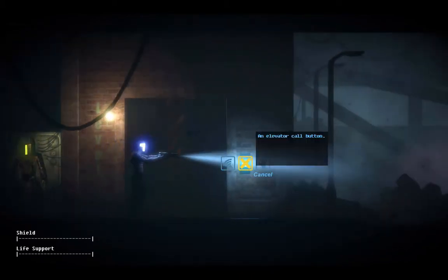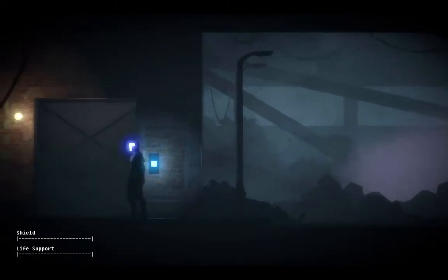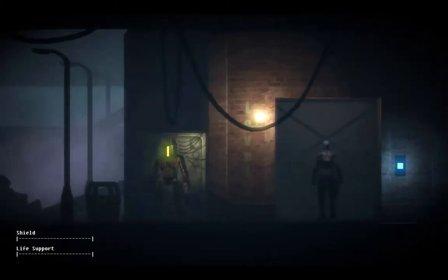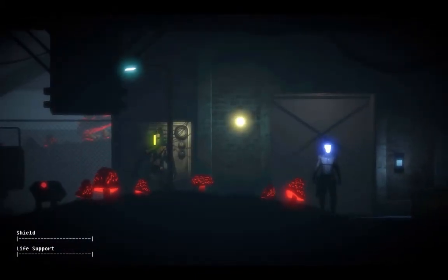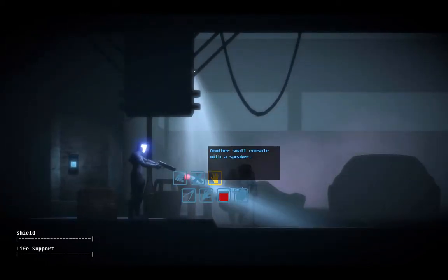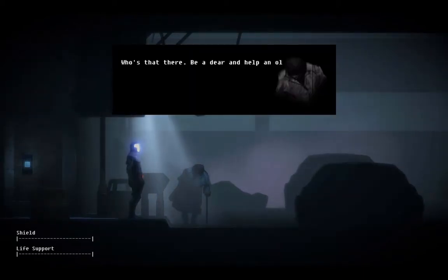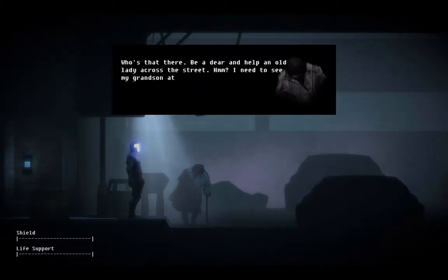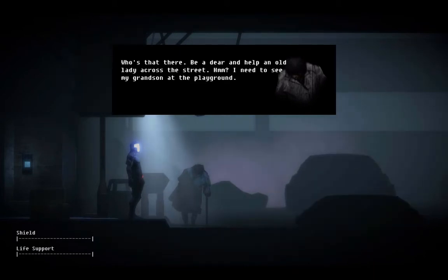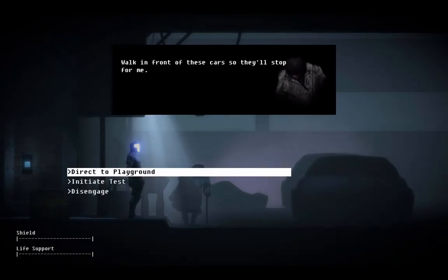So now we can go upstairs. And since we turned the generator on in the tunnel, all the tests upstairs work now, which is absolutely wonderful. So we can get right into being more of a slave robot person. Can you hear me and help an old lady across the street from here? I need to see my grandson at the playground. Walk in front of these cars so they'll stop for me. How sweet.